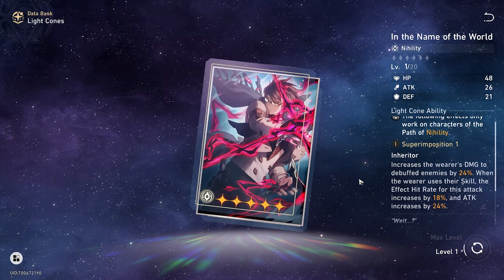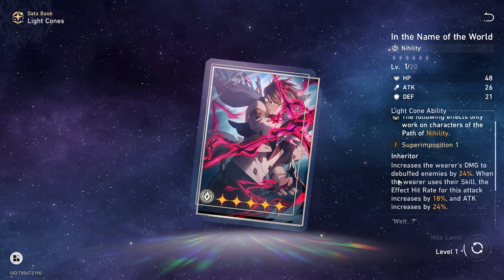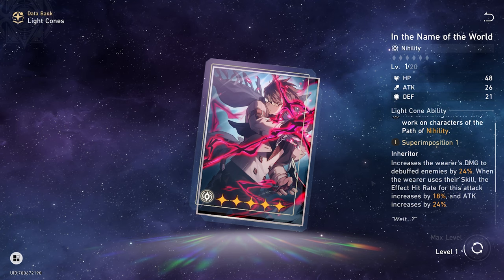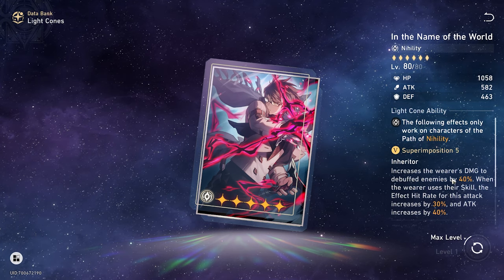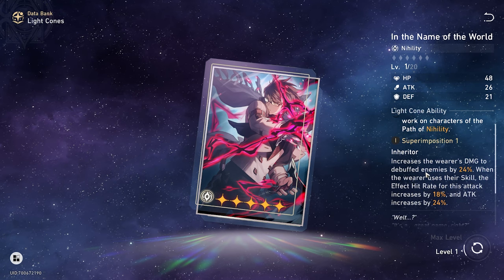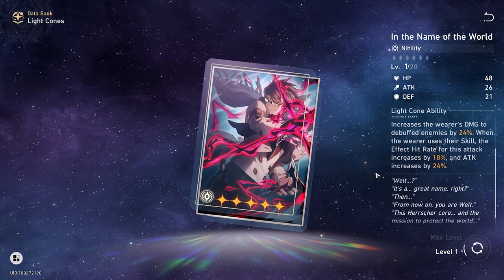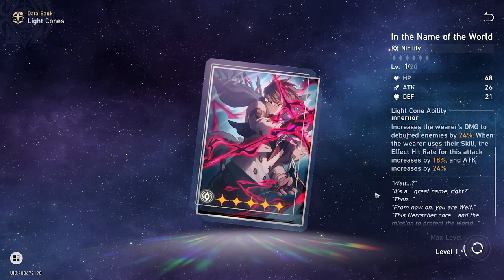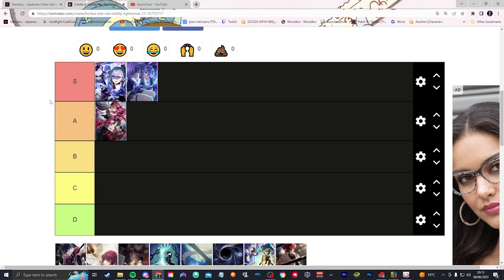Now we're going to talk about the next set of 5-star light cones. There's only one other 5-star light cone in the game right now for Nihility characters, and that is In the Name of the World. It increases the wearer's damage to debuffed enemies by 24%, which is great since you're always going to have debuffs. When the wearer uses their skill, effect hit rate increases by 18% and attack increases by 24%. That's pretty good at superimposition 1, and we're going to put that straight into the A tier.